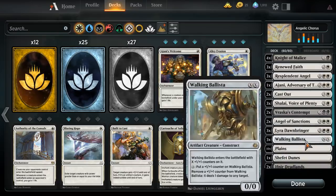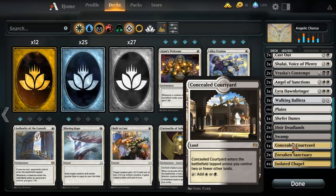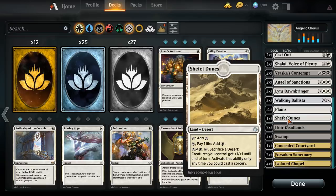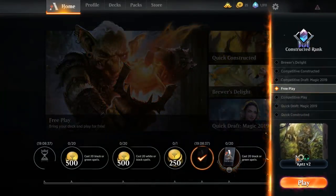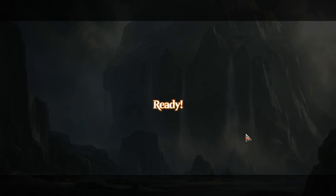Four Concealed Courtyards — realistically this should probably be three, but they're fine. Ten Plains because the deck is mostly white. One Shefet Dunes just to get that extra bit of oomph. Two Ifnir Deadlands — we only have these three as swamps or deserts, but having something to sacrifice is pretty good and it just helps against some matchups, shrinking something down just enough for our first strikers to deal with it. There's no sideboard since I'm typically using viewer submissions in free play.